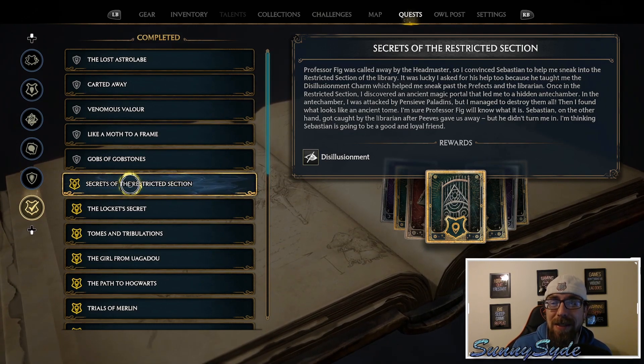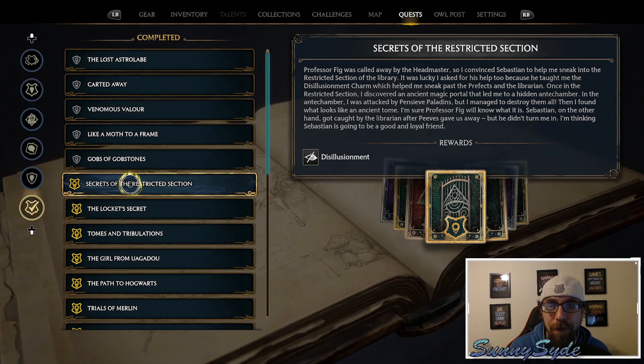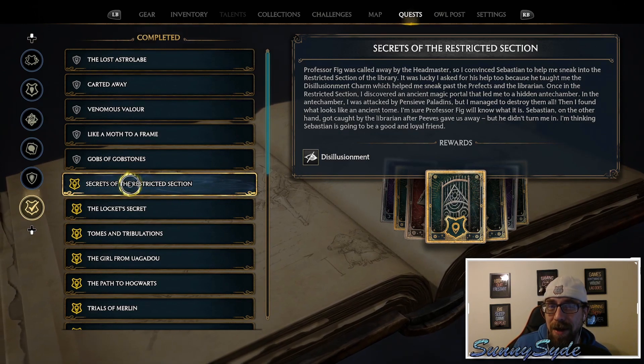You're going to come across the quest Secrets of the Restricted Section. This is where you go into the library while Professor Fig is called away by the headmaster, and you're going to sneak through past the librarian.